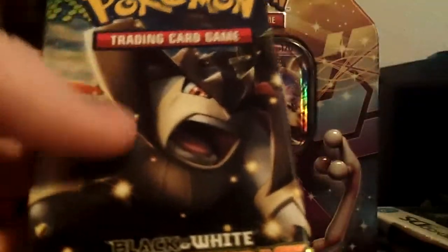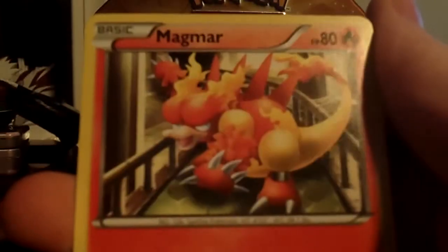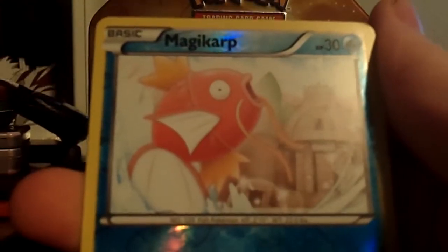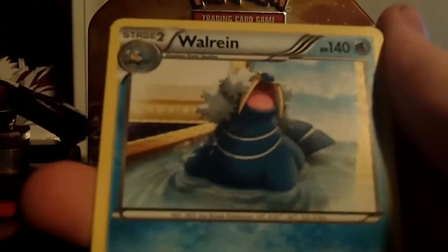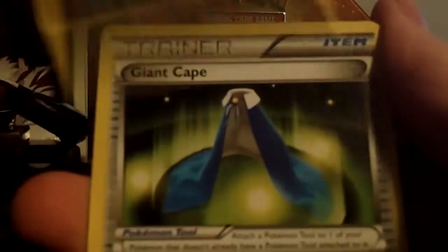Alright, now I'm cracking a Dragons Exalted pack. We have a Minccino, Bidoof, Roggenrola, Slakoth, Magmar, reverse Swadloon, Magikarp — that's a duplicate — and a Walrein rare, which I don't have. So that's alright. New rares are always nice. Swablu, Giant Cape — great. And I popped the Toad.